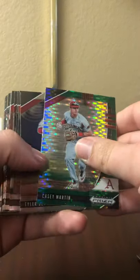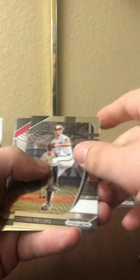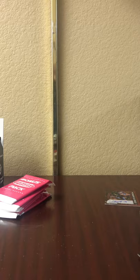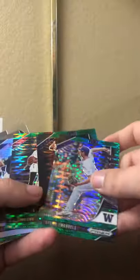So two autos so far out of these — this is a damn good set of packs. Casey Morris, there's another green. Tyler Gentry. No Torkelson, but I'll take it. There's another refractor and another green.